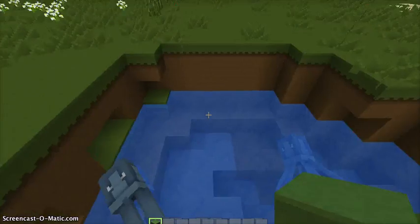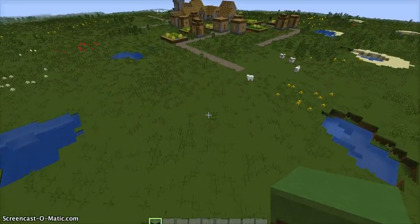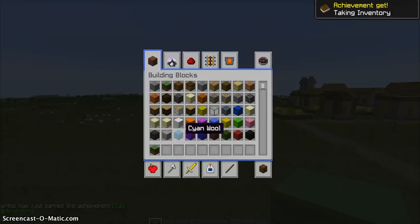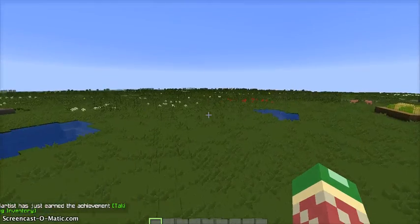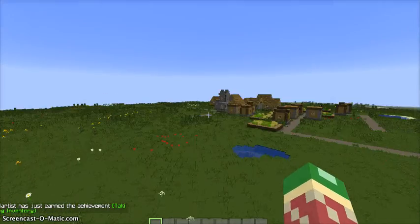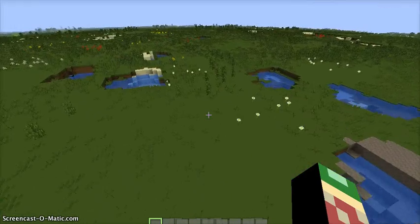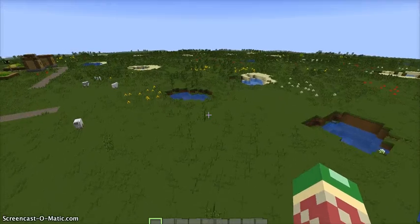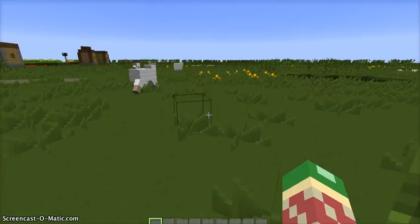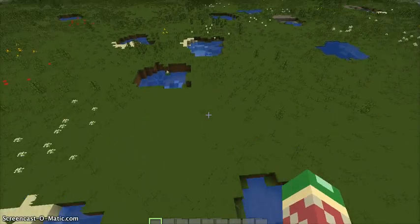Yeah. Oh god — squids. A lot of squids. I'm gonna get out of here. So this will let me be able to do more redstone work if I want, like for lights or something, or a daylight sensor. Hello sheep. All those can be done here.